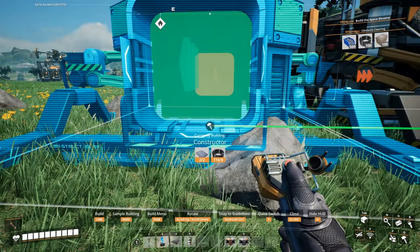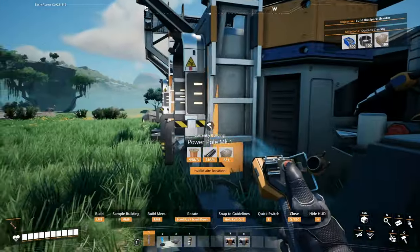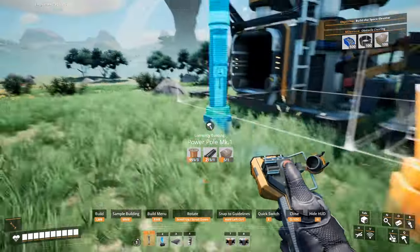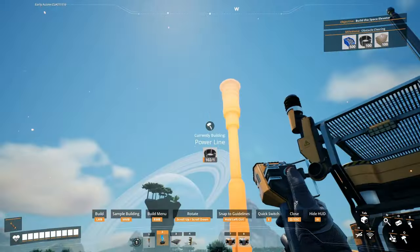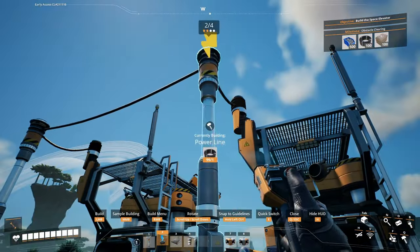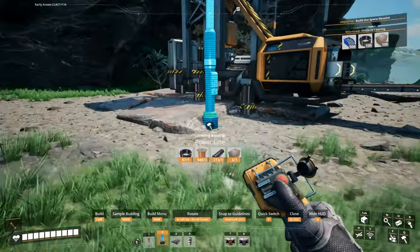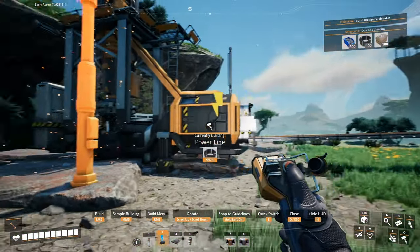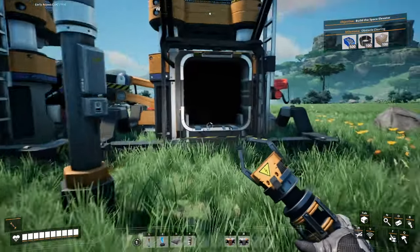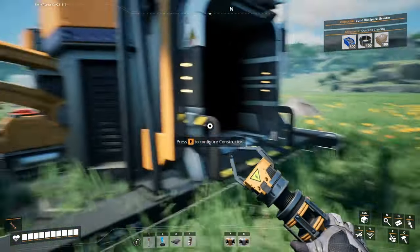I really hate this rock, but we're good. I guess we'll put the power poles over here. Okay, let's set this up — these are iron rods, yeah, more iron rods.